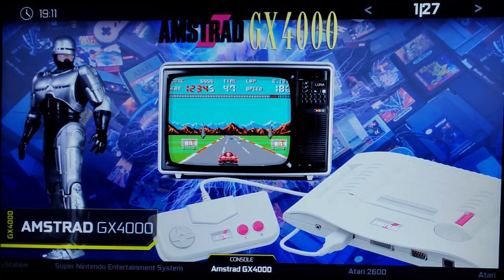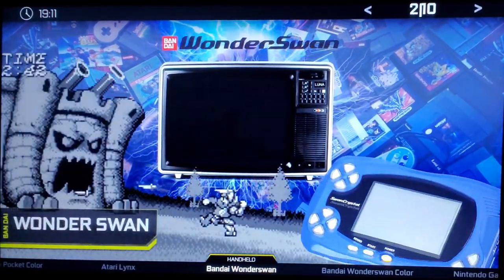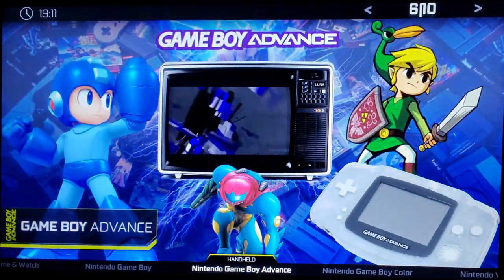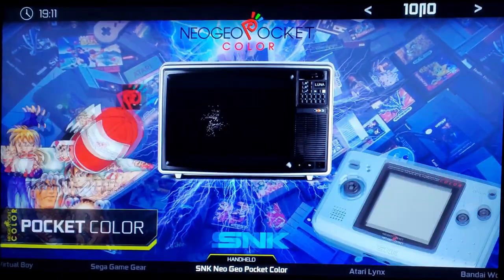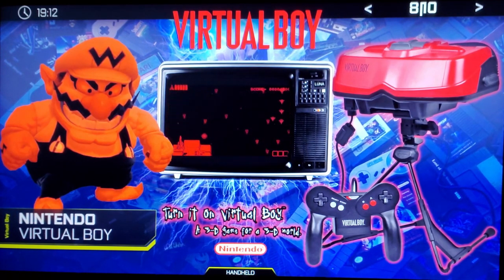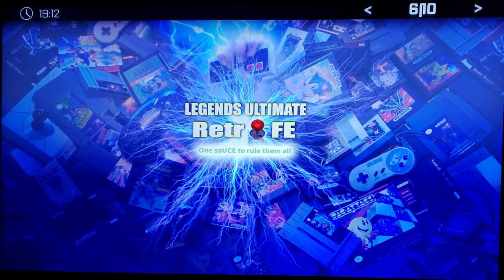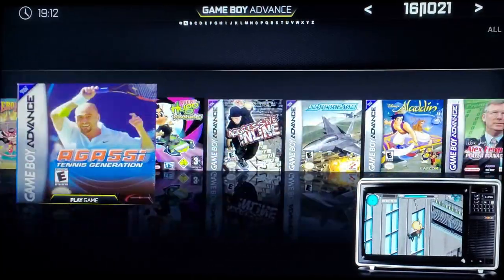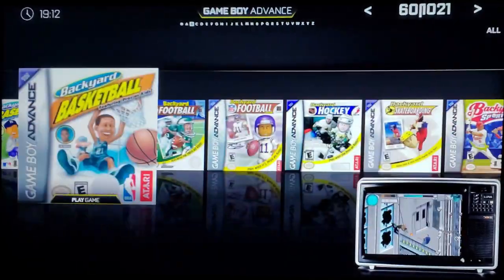Then Super Nintendo. And in handhelds, you'll see what got added: Atari Lynx, Bandai Wonderswan, Wonderswan Color, Game & Watch, Game Boy, Game Boy Advance, Game Boy Color, Virtual Boy, Game Gear, Neo Geo Pocket Color. Virtual Boy actually adds the 3D filter, and if you have glasses you can experience the games in 3D. Game Boy Advance has 1,021 games — I don't know if I'd ever play these on an arcade cabinet, but it's cool they're here.